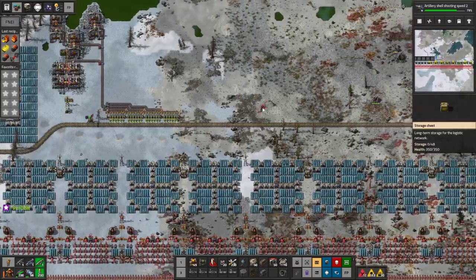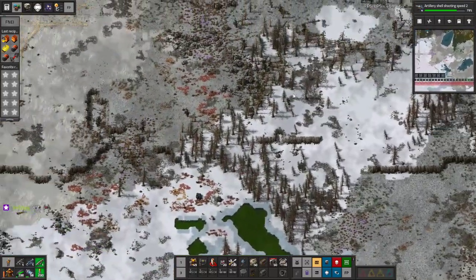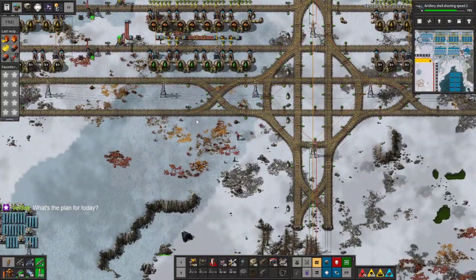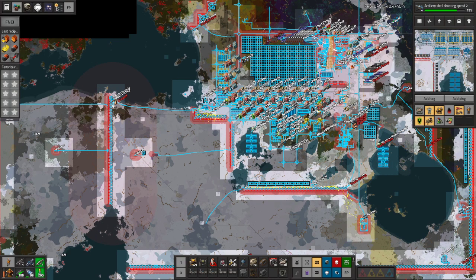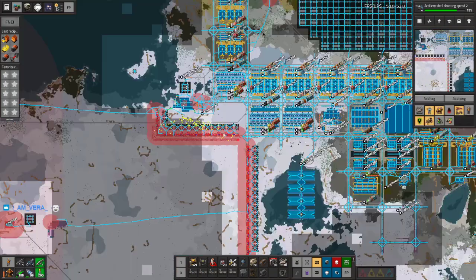Hey Veldac, good to see you again, welcome. That should be way more than enough. I want to follow the pattern of the square blocks that we've already got. Hey I am Vera, good to see you again, welcome. So what's the plan for today? We've got one, two, three, four mines to build.